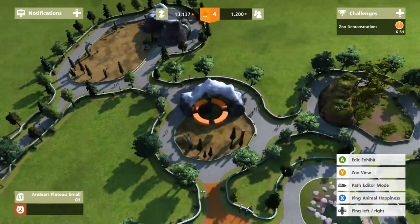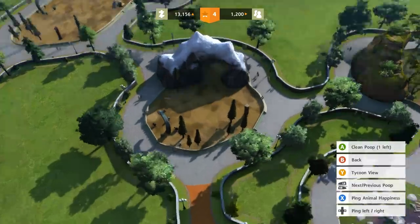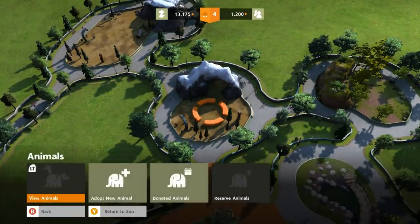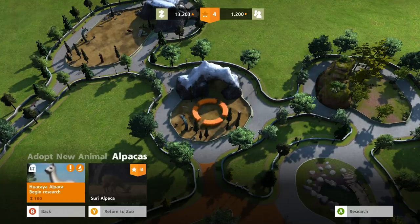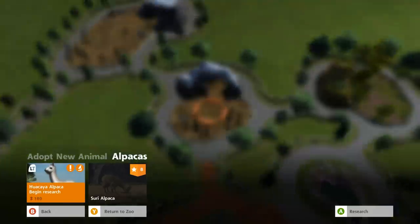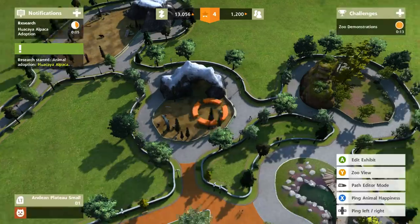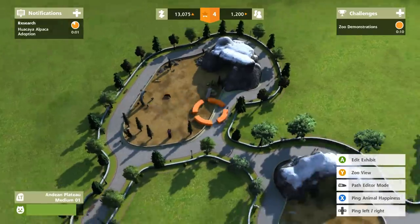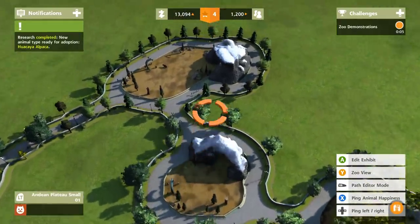We're gonna put down some fish so she can eat, and that should make her happier. We didn't even have an animal available for those empty exhibits. Unless you count alpacas - let's get some little alpacas! This area is a bit small for them, but they will be okay in the Andean plateau. We're actually going to rename these exhibits - I like the idea of renaming them.